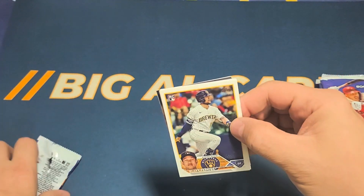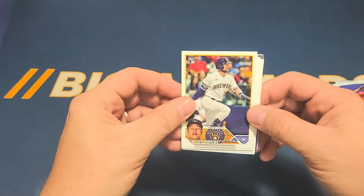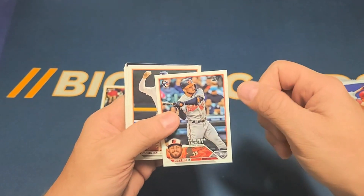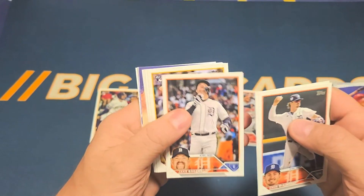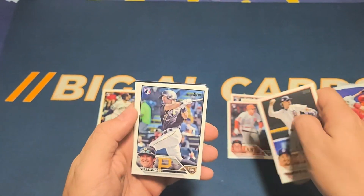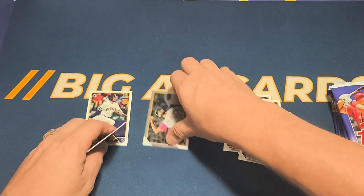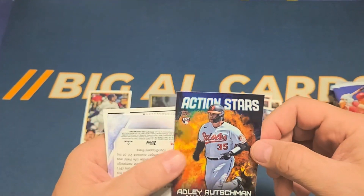There are going to be a lot of rookies in here as usual for Update Series. Here is Blake Perkins' first card as a Brewer — starts my Brewer pile. Here is Joey Ortiz rookie debut; he's shown with the Orioles but he is now a Brewer and he's one of my favorites. Zach McKinstry, Nelson Velasquez, Jake Rogers, Matthew Batten rookie, Casey Schmidt rookie, Drew Maggie rookie, Spencer Turnbull. We have a backwards card — it's a silver foil. Here's an Action Stars rookie card insert of Adley Rushman.